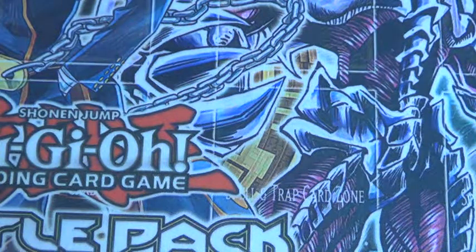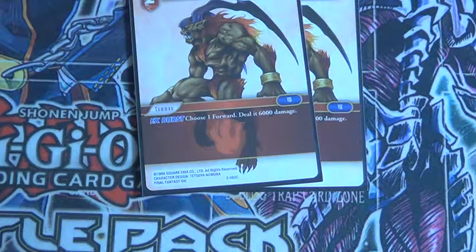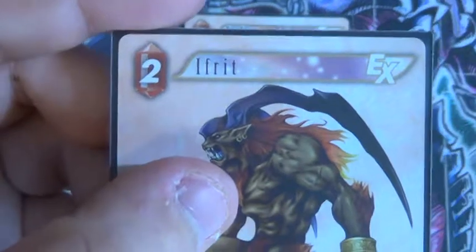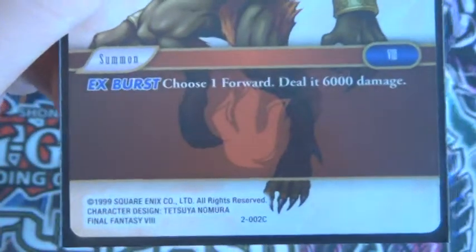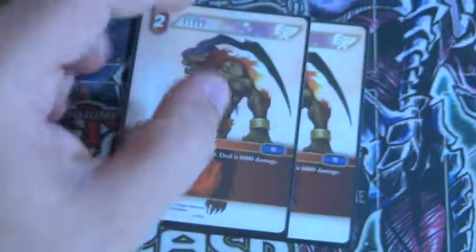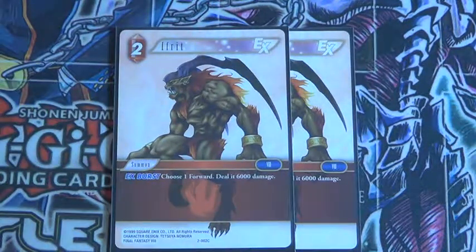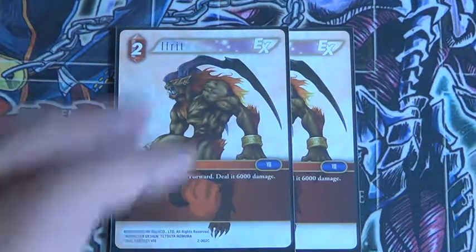And then the one summon you play in this build for red — I don't know how to pronounce his name, but you choose one forward and deal 6,000 damage, which in a lot of situations takes out a lot of things. Really quite nice. That's basically it for the fire.